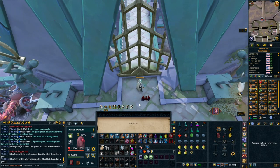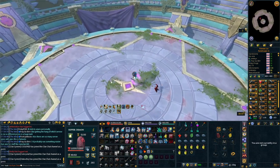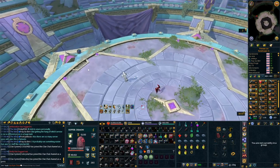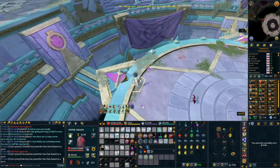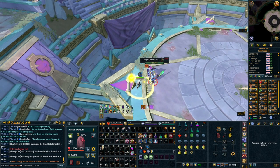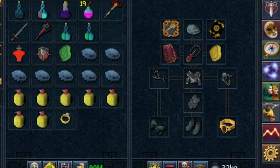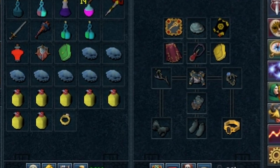Before we get started, a few things you may want to know about Karapak. He has a normal mode and a hard mode, and this guide is specifically going to be talking about the hard mode. Most of the fight is pretty similar to normal mode — the only big difference is phase 4, and we will spend quite a lot of time talking about phase 4. I'm going to be doing this guide in very low level gear.